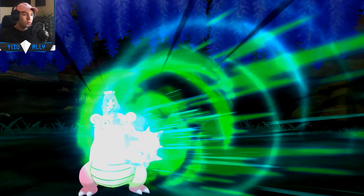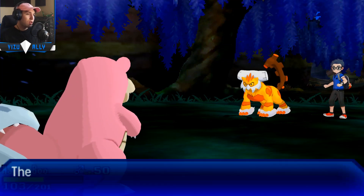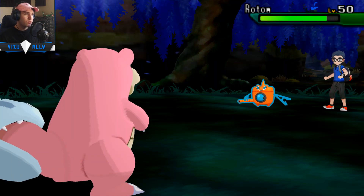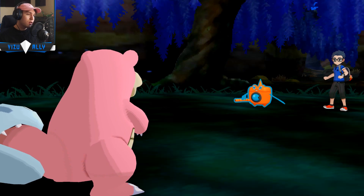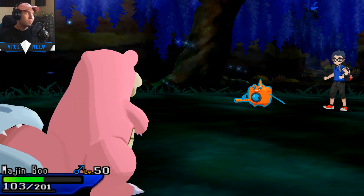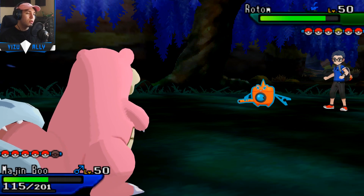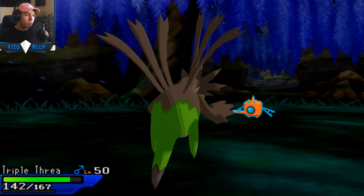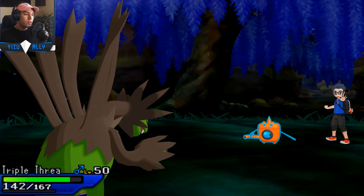I'm going to go into Slowbro as he goes for the U-turn. I take that and I have Regenerator as well. He gives Greninja a free switch but he actually goes into Rotom — I guess he wants to Defog away the Rocks, which makes sense. He doesn't want the Rocks to stay up since Rotom is most likely a Defogger. Since Torn was Z-move, Torn could also be the Defogger, but maybe he's a four-attacks Torn. Torn could be a lot of things honestly.